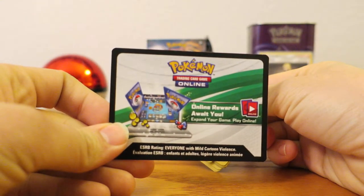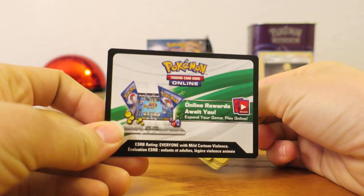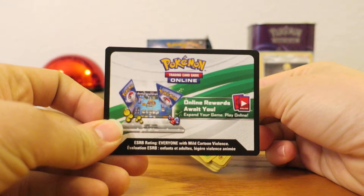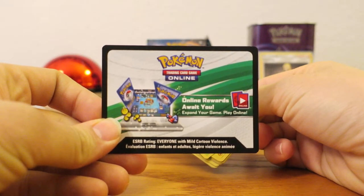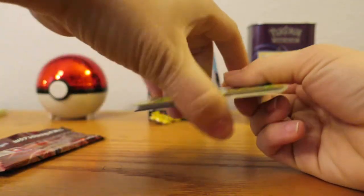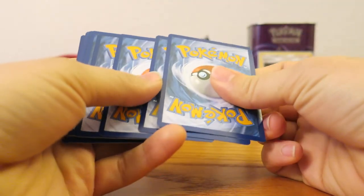On top of these regular QR codes, I've set aside a couple Ultra Prism booster pack codes. So I'm giving away one of those — I think I have about four or five left. I'm going to be giving those away as well, but I'm only giving away one Ultra Prism code per person for the entire week.